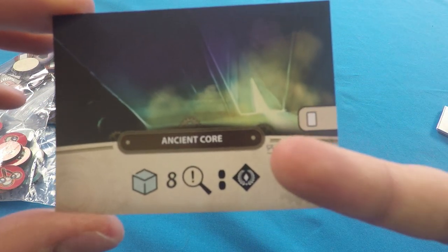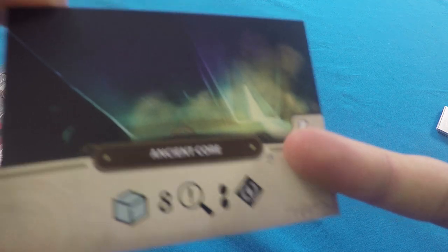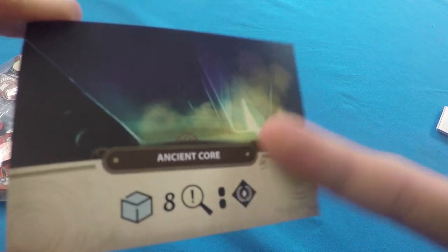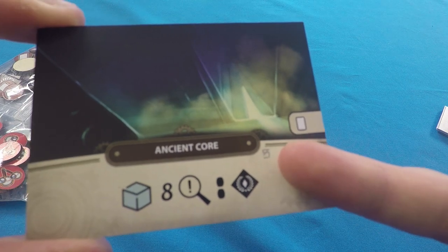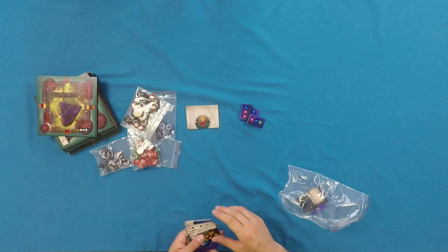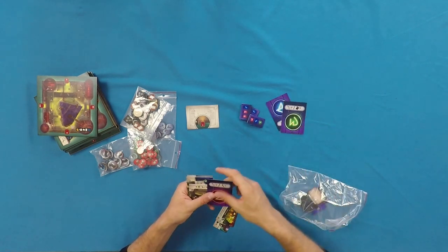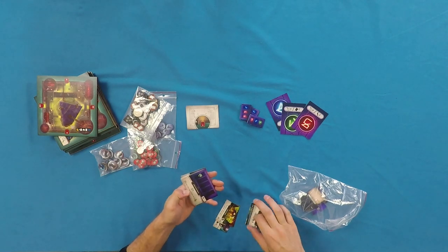This is the competitive bag with components only used in the competitive version — indicated by an S-with-a-cross symbol on cards. It contains a special event deck, cipher tokens that correspond to cipher cards you can unlock for special bonuses by spending resources, more secret locations, and some items exclusive to the competitive version.